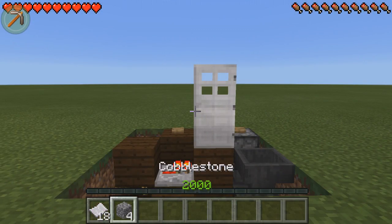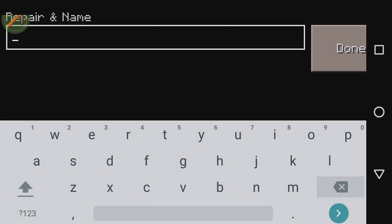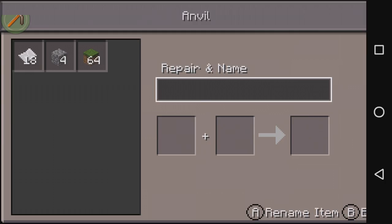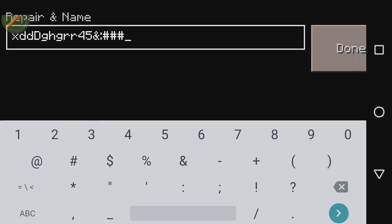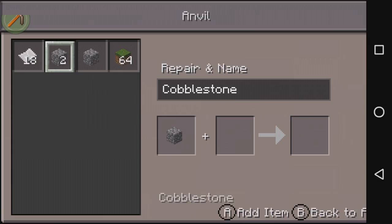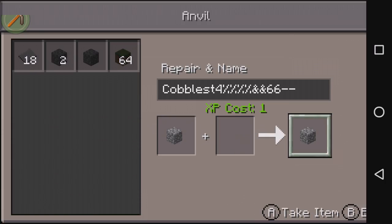Now we need to configure it. You'll need 18 pieces of paper and 4 blocks of your choice — I've got 4 cobblestone. Get an anvil, open it up, and rename the 18 paper to the password you want. I'm going to set the password to 'cheese'. Then rename each of the 4 cobblestone to a random string of characters — use some uppercase, make it non-guessable, kind of like a password. The reason for this is it fills up the hopper slots more cheaply and prevents cobblestone from being thrown in as a false password. Make sure all four strings are unique.